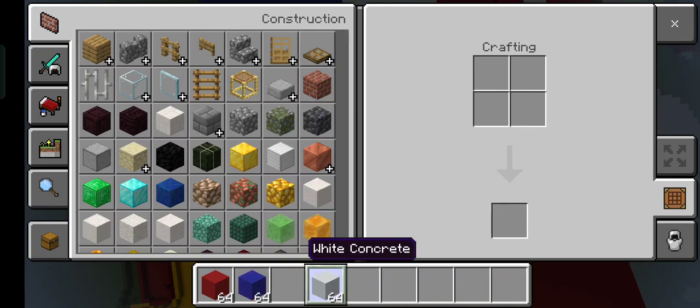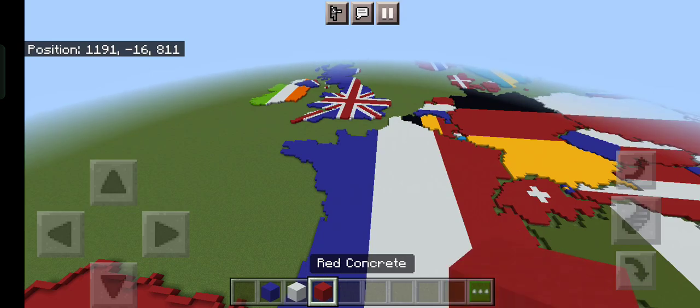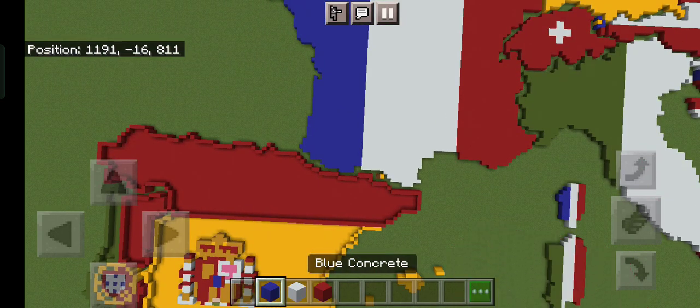For France, you're going to need blue concrete, white concrete, and red concrete. Let's begin.